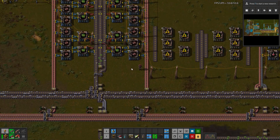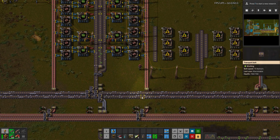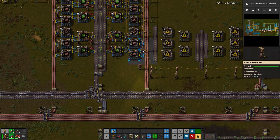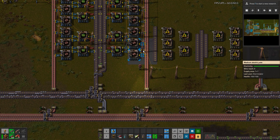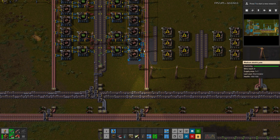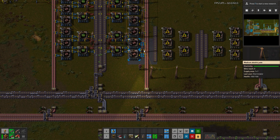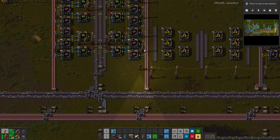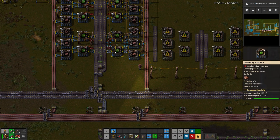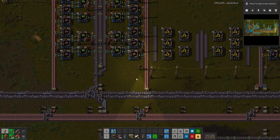The advantage to this is you can get more of an exact rate than you could with something like Bottleneck. The disadvantage is you don't know right away what is actually causing the problem. With Bottleneck there are different colors — green, red, orange — indicating whether it's an input shortage, output problem, or not enough power. This mod just doesn't really show that.